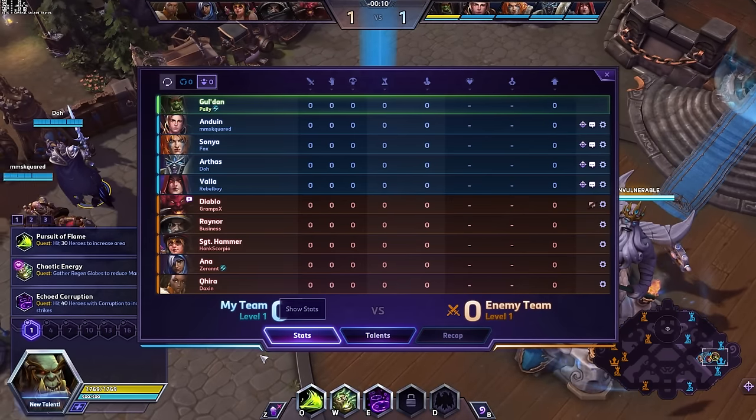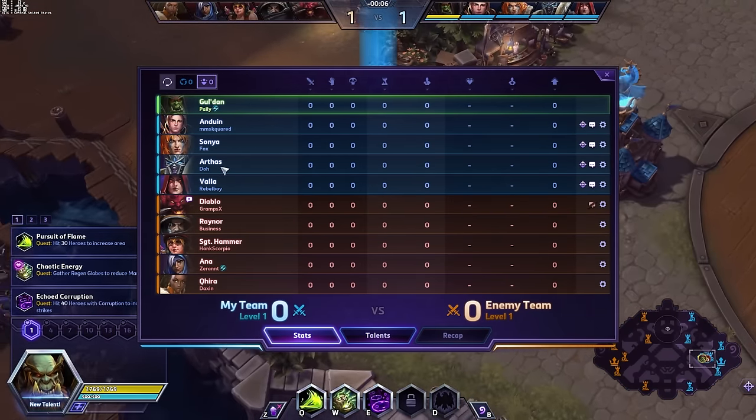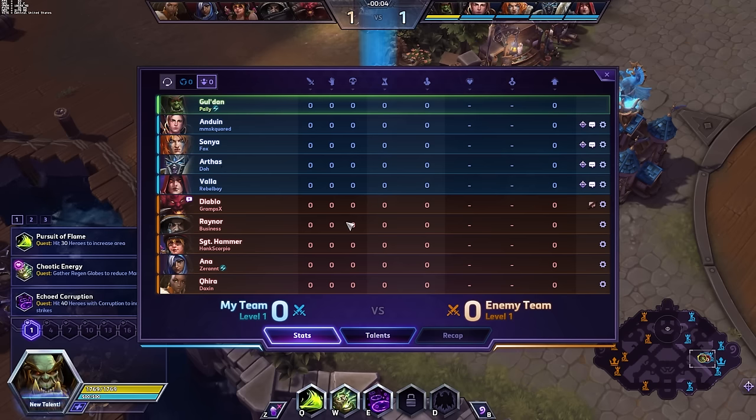Ladies and gentlemen, welcome to the best map in the video game, Blackheart's Bay. The friendly team today: Gul'dan, Anduin, Sonya, Arthas, and Vala. The enemy team: Diablo, Raynor, Sergeant Hammer, Ana, and Kira.